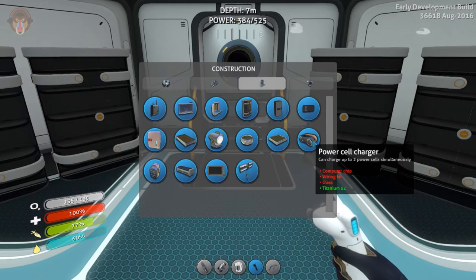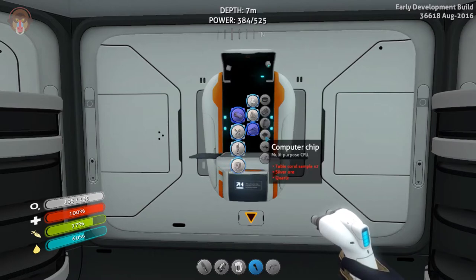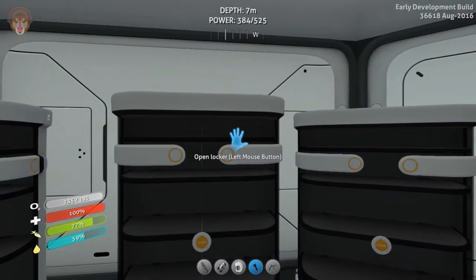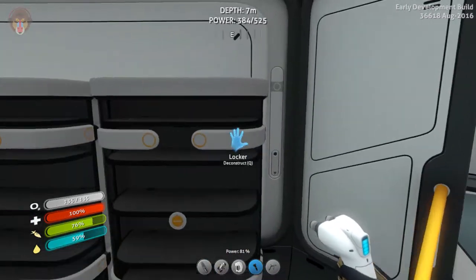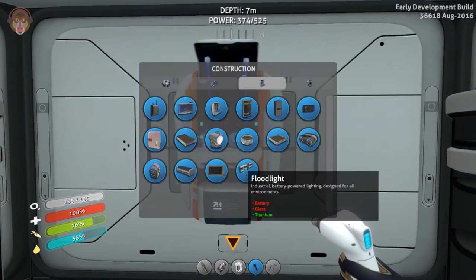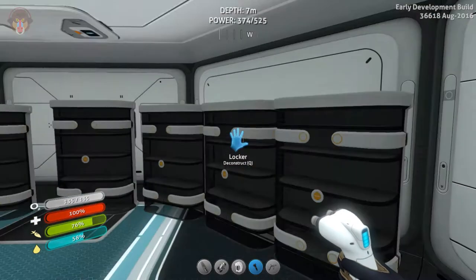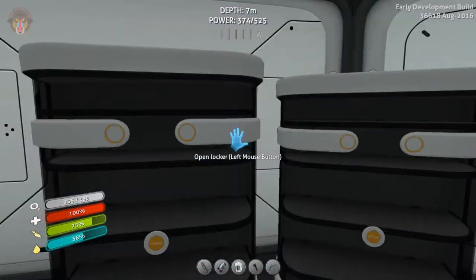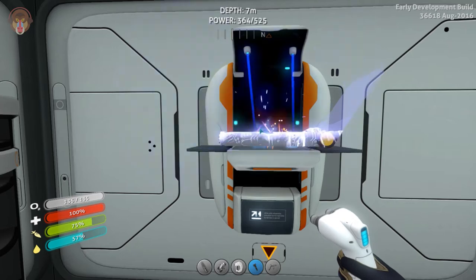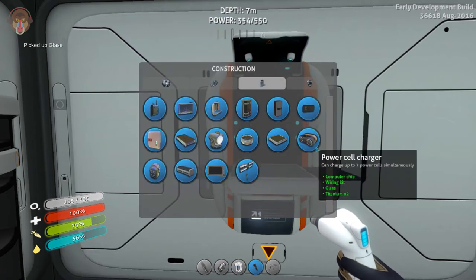Let's go ahead and make a wiring kit, glass, and computer chip. A computer chip needs quartz, silver, and two coral samples. One quartz, one silver — I do have it — and two coral samples. Mushrooms — one, two. There we go, craft that up. And what else? Glass and wiring kit. A wiring kit is just two silver ore. One, two silver ore. And then let's get some glass as well. Wiring kit, and then a piece of glass. Nice, we have everything.